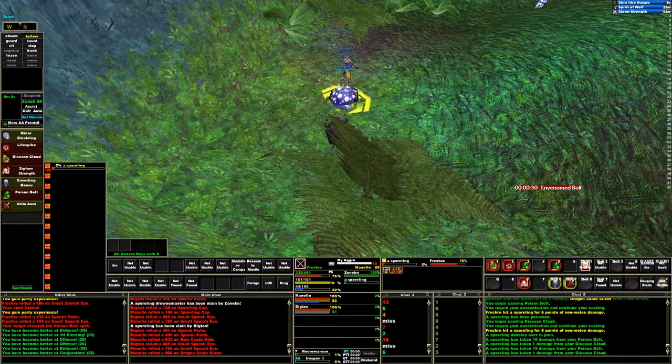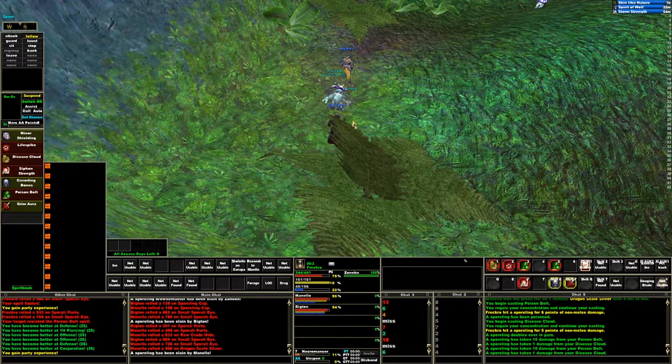You can see the GINA bolt timer that was just on the screen there. You can customize the duration of those based on what you want to happen. 'A Spoiling has been poisoned' — when the combat log reported that, GINA triggers saw that in the log and did its magic by displaying that timer I set up. It's just a way of micromanaging your spells. I use it because I primarily play EverQuest in a boxing situation.